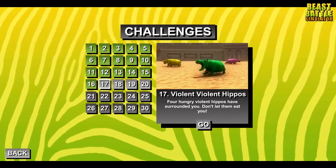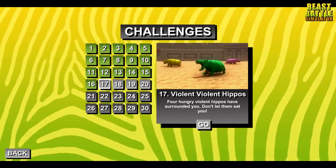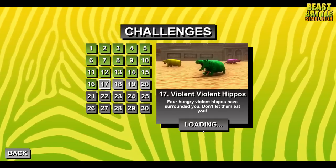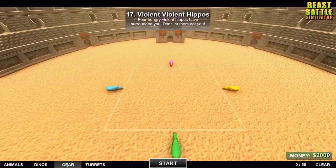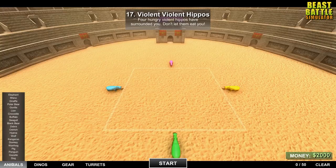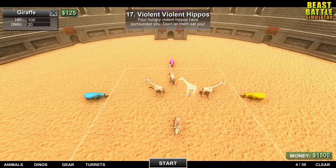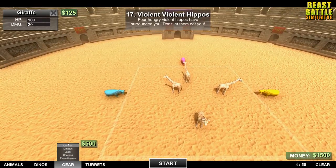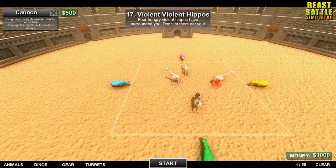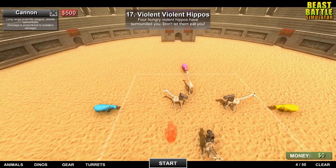A little bit of a struggle there, but nothing we couldn't deal with. So next up is violent, violent hippos. Four hungry, violent hippos have surrounded you. Don't let them eat you. This should be a rule that we're just balls in this game, because got to love a good game of hungry, hungry hippos. I love how it's laid out just like the game as well. All right. So we got 2,000 bucks. We got everything this time. So what will be good against a hippo? Giraffes probably aren't the normal answer to this, but I feel like hippos, giraffes, same kind of area. I think it'd be fun to try. So we got 1,500 left. So let's gear these guys out, because we are fighting some overpowered hippos here. I don't even know how this cannon's going to work. It's going to blow my head off because my head's so tall. Let's try it, though. Actually, that's all my money right there. So let's watch these cannons.